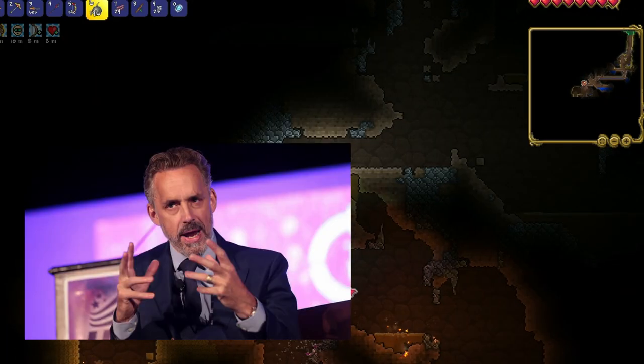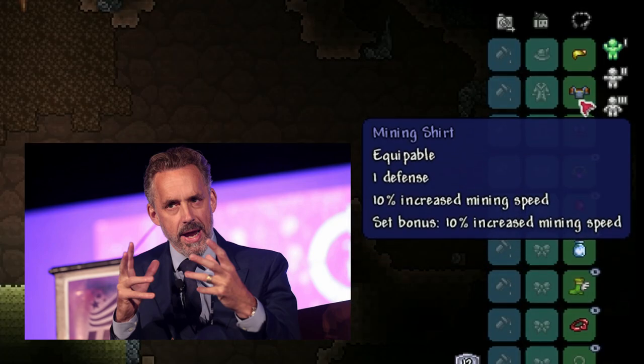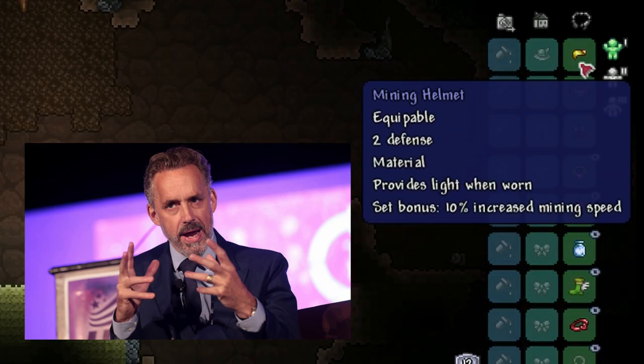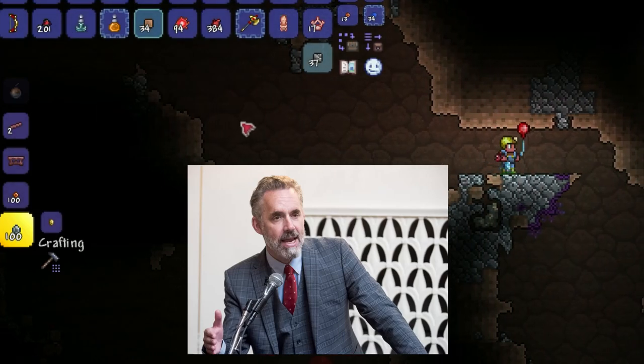Dynamite is much faster than bombs, but the first thing you need to do is to make sure that you have the right equipment. I would recommend the mining armor that can sometimes drop from the undead miners, and maybe also use a mining potion. This will give you more mining speed.